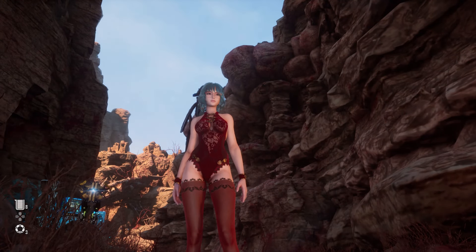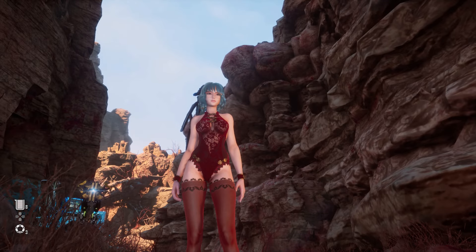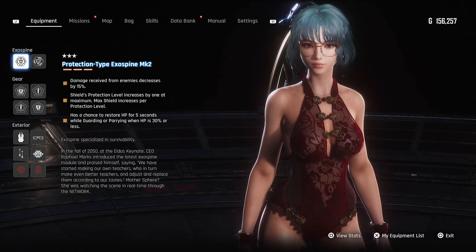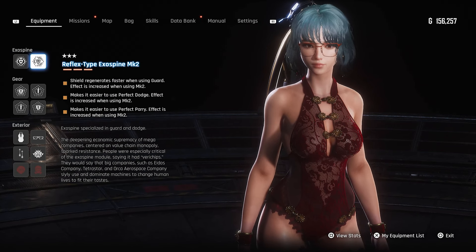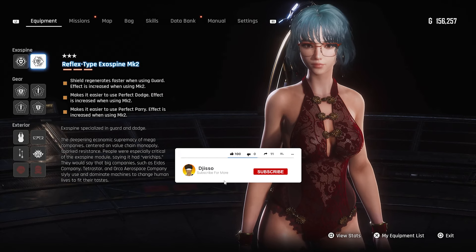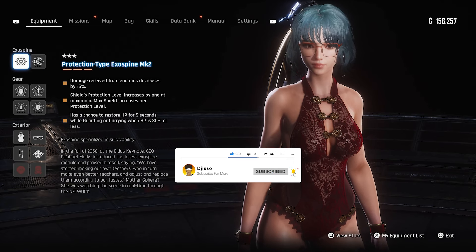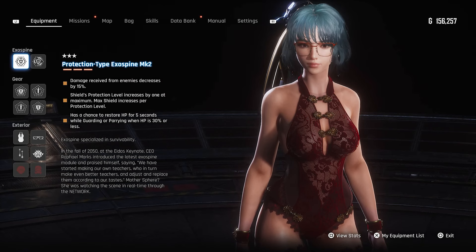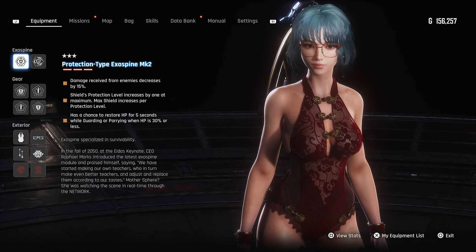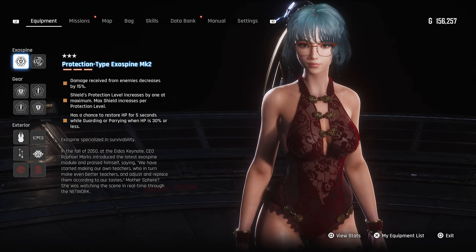Can you make a tank build in Stellar Blade? More importantly, is it viable? Let's find out. I think the two best exospines for this build are the Protection type and the Reflex type. I've completed New Game Plus several times, which is why I have the Mach 2 versions of every single gear — that's what you want for maximum efficiency. The Protection type exospine gives us 15% damage decrease, which is awesome.